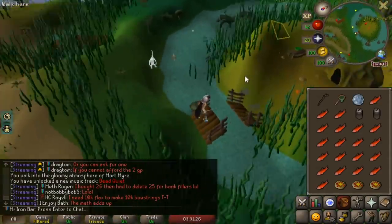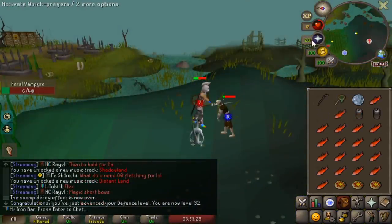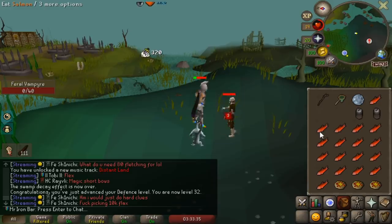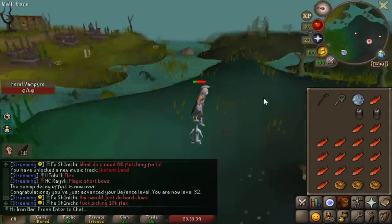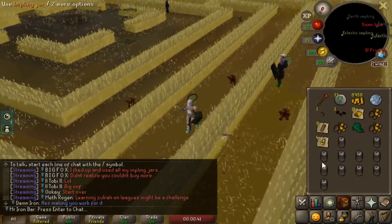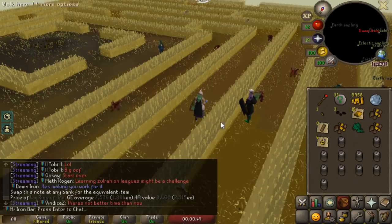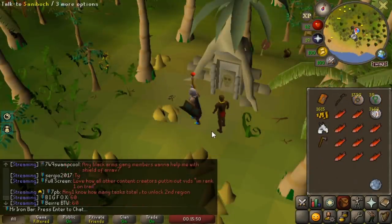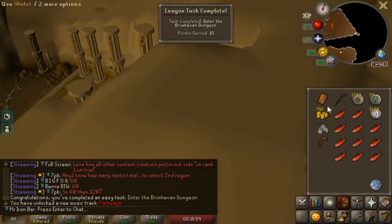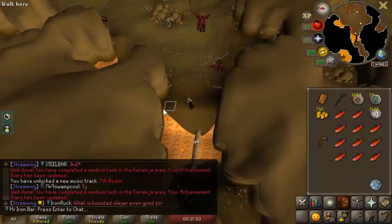There is a magpie impling right in front of us — oh my god, mystic gloves, BIS mage gloves, I'll take it! The vampires are so strong — I used half my food just to kill four and I still have 100+ to go. Protection prayers are a must, so I decided to go back to the Enchanted Valley, grab about 15K GP, buy mind runes and air runes for fire strikes, and kill some red dragons. I only need 20 dragon bones to get to 43 prayer using Ectofuntus.